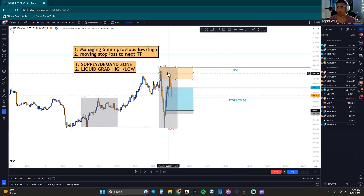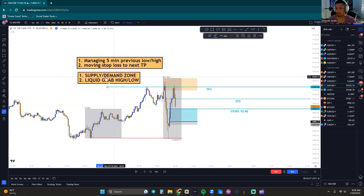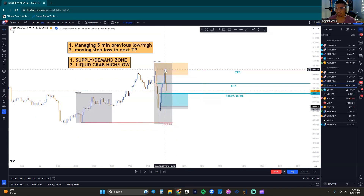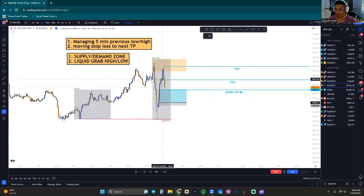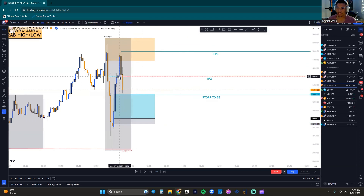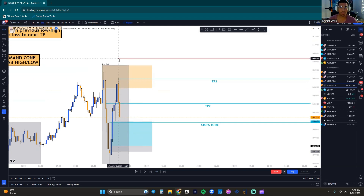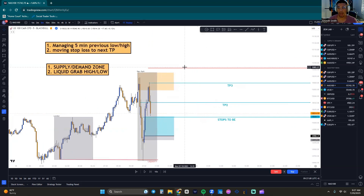What does that mean? If TP1 is here, TP2 is here, and TP3 is up here — once we hit TP3, you have two options: put your stops below the previous five-minute candle lows, or start moving your stop loss to the previous TP. So if you just hit TP3, put your stop at TP2. Once you hit TP4, put your stop at TP3. Once you hit TP5, put your stop at TP4. We need to make sure we're getting money out of the markets.